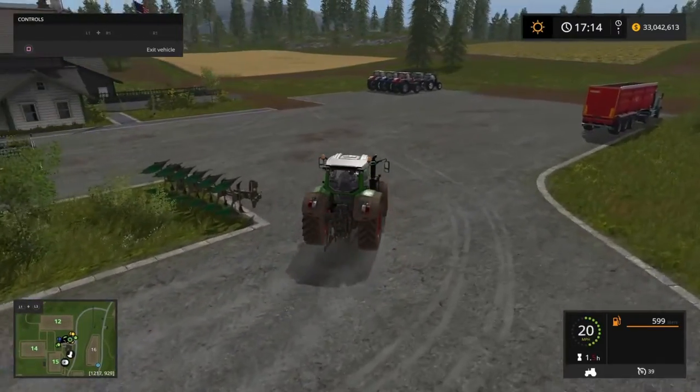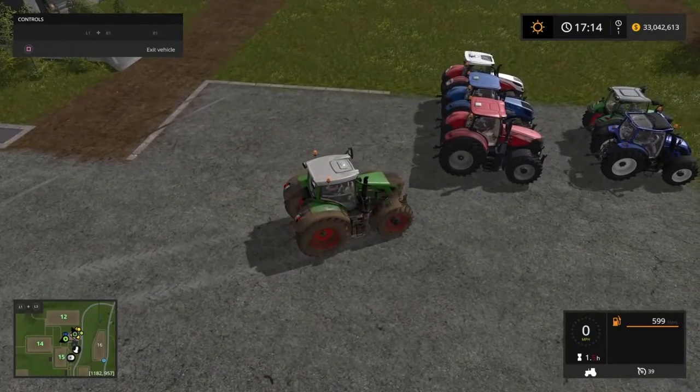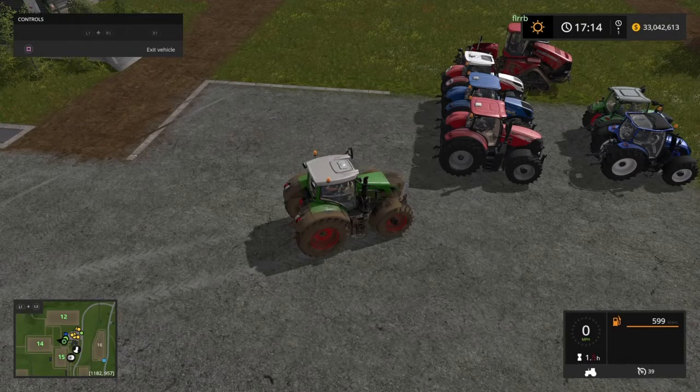So let's look at how much this thing costs under Miscellaneous. It is the Thunder Creek Equipment FST 990, and it is $8,500. I think it's worth the money — worth the $8,500 just so you don't have to go back and forth to the gas station. It won't save you any money, but it will save you time, and in farming, time is money.